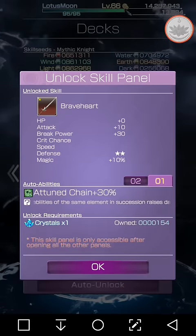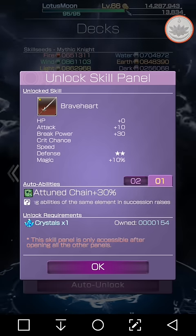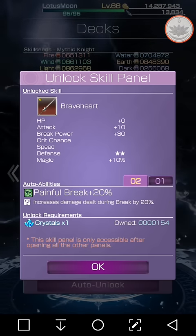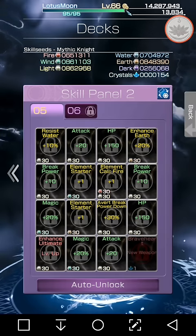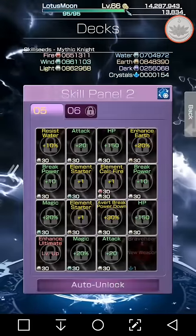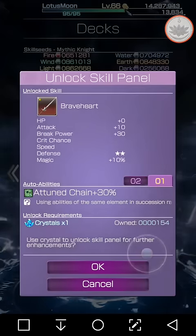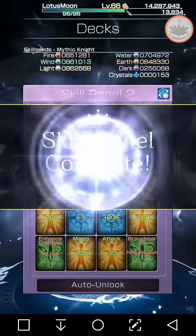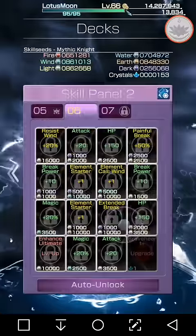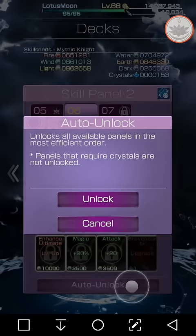His weapon is Braveheart and it's a pretty nice looking weapon, with very good auto abilities just like all the Dissidia legend job weapons — they all have a 30% attuned chain and a 20% painful break. So it's going to be a really good weapon. On panel 5 we've got 20% extra earth enhancement, a lot more magic, and resist water 10%. Let's go ahead and unlock this panel.